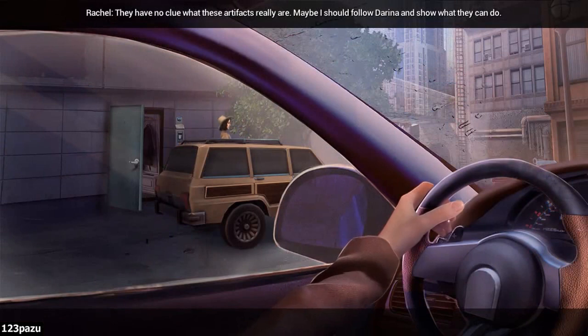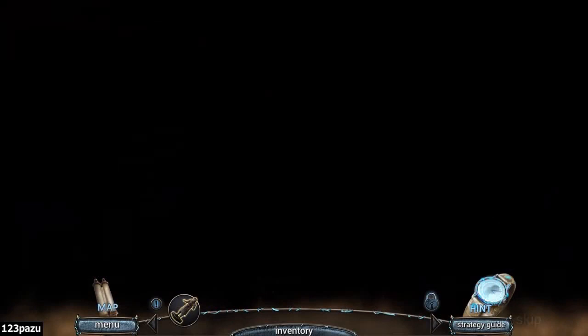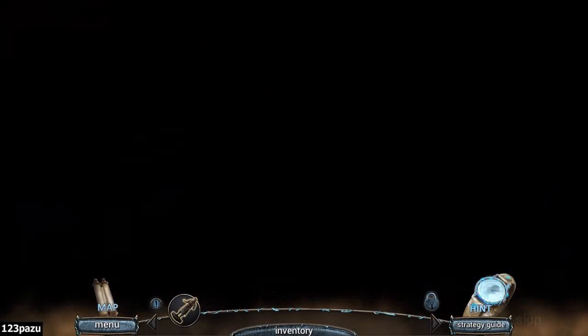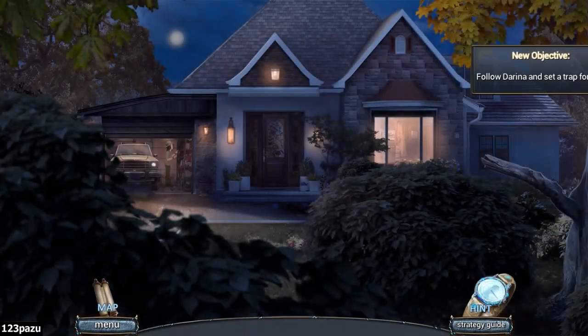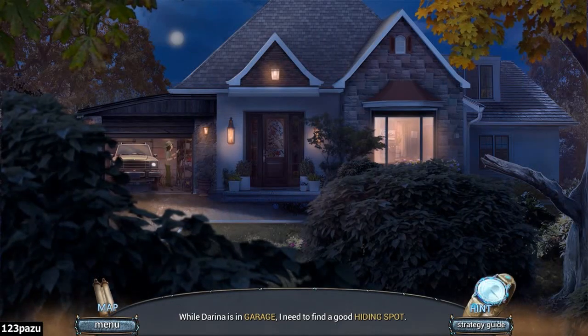They have no clue what these artifacts really are! Maybe I should follow Darina and show what they can do! New objective: follow Darina and set a trap for her! And while Darina is in the garage, I need to find a good hiding spot!